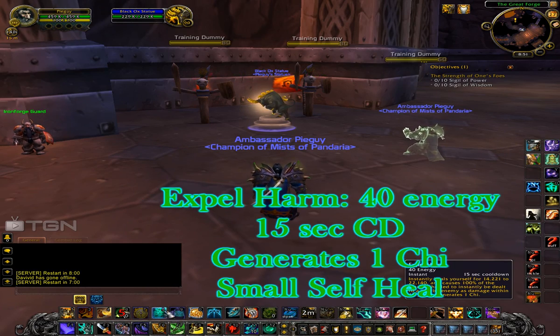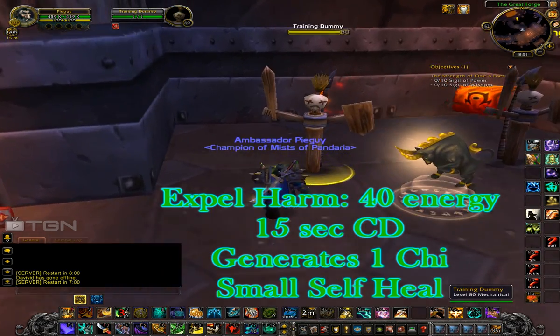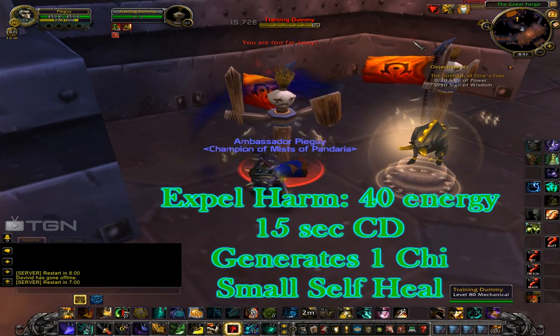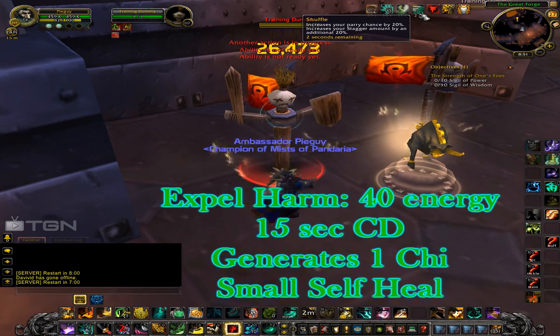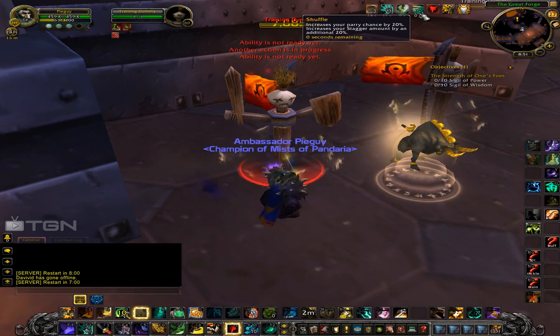Expel Harm is your self-heal. It's not very big, but once you have Vengeance it is increased, and it's just a nice little help. It generates 1 chi, costs 40 energy, and has a 15-second cooldown.